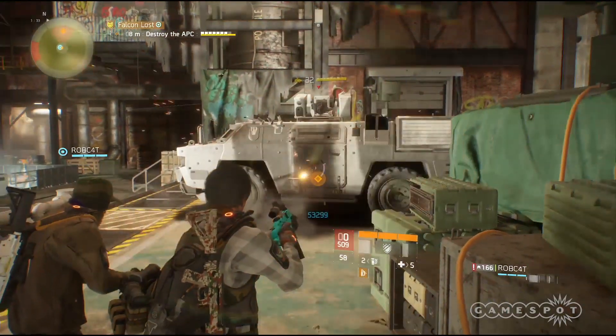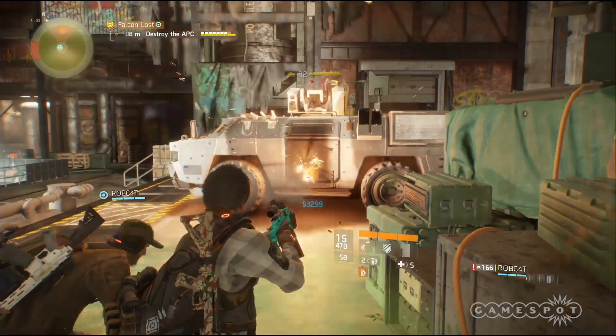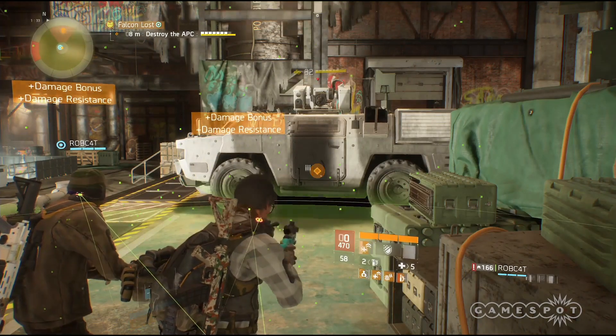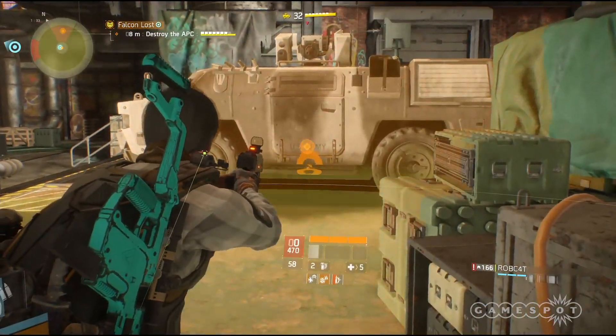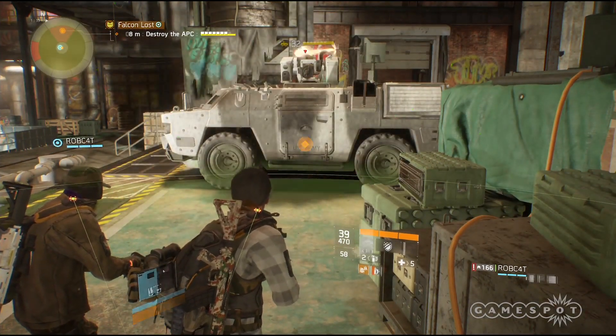The scary thing is that was only 30 to 40 minutes for just the two of us, and we're not properly tuned. I had more electronics and more skill power than you did, so I was doing more damage. Elite damage does affect the APC. With a crew of four, with the right kind of modifiers on your armor and a lot of skill power, this APC could go down pretty quickly.